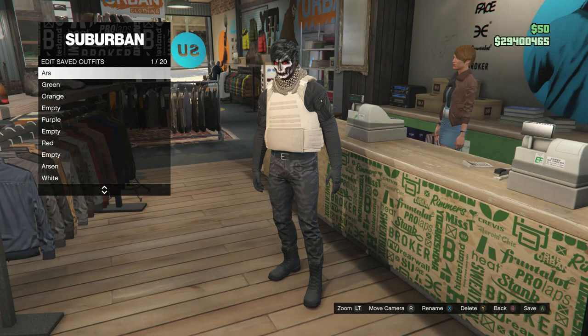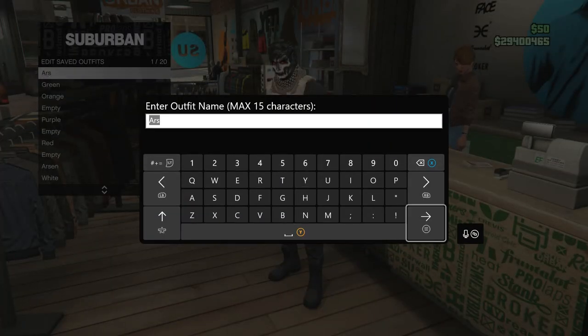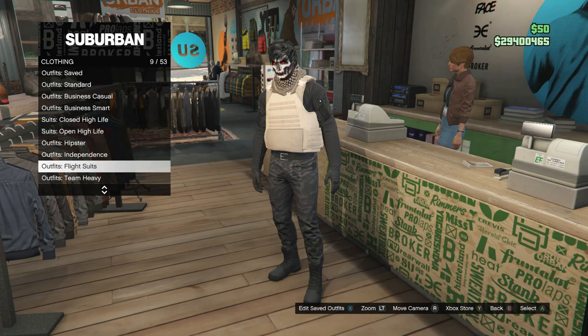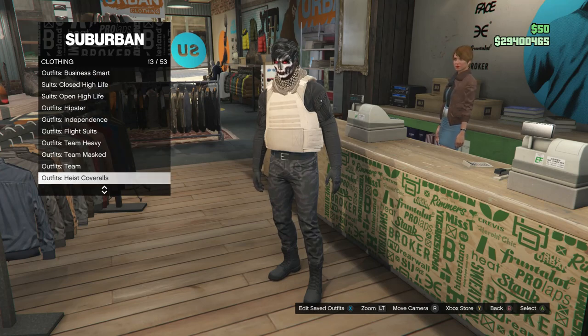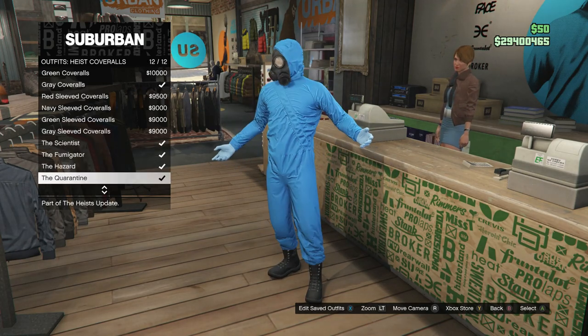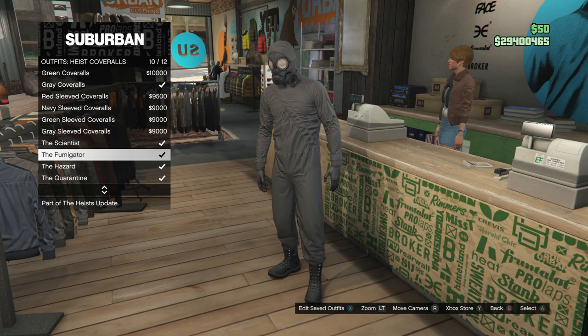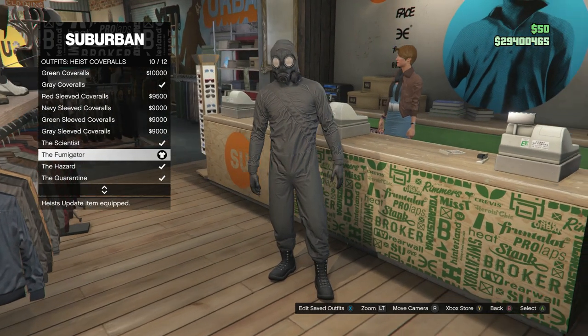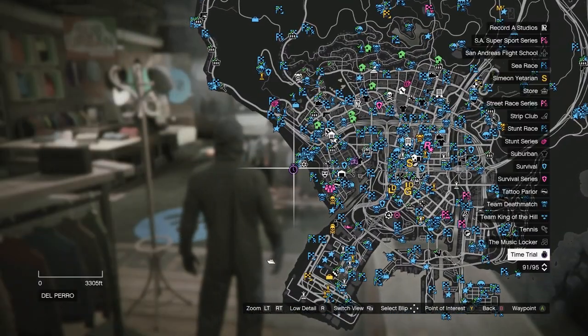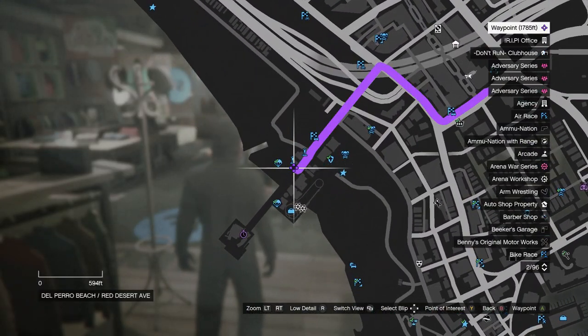Head up to the front counter and save this outfit on slot one. After you save it, back out of edit saved outfits and scroll down until you find the heist coveralls, which will be on slot 13. Click on heist coveralls and scroll down from slot nine through slot 12 and select one of the outfits with the toxic mask.